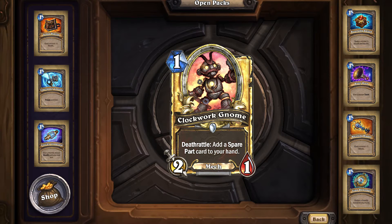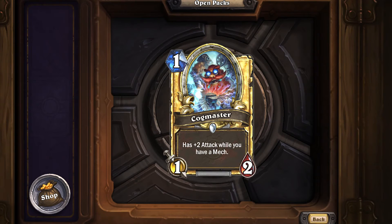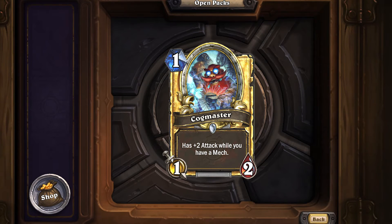In arena, Clockwork Gnome is okay — it's an aggressive pick similar to Leper Gnome. You'd really only pick it if you want early game and are playing an aggressive deck. If you're playing anything mid or late game oriented, I'd generally stay away, because it dies to hero powers from three classes — druid, rogue, and mage — and pretty much everything else in the game.